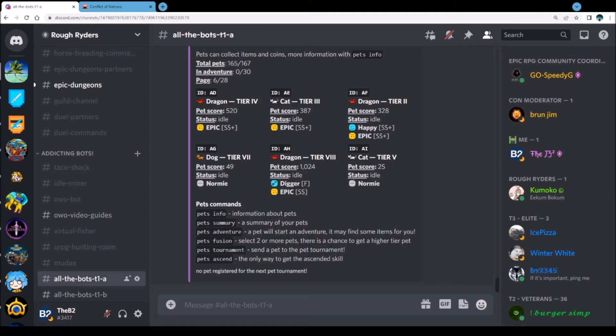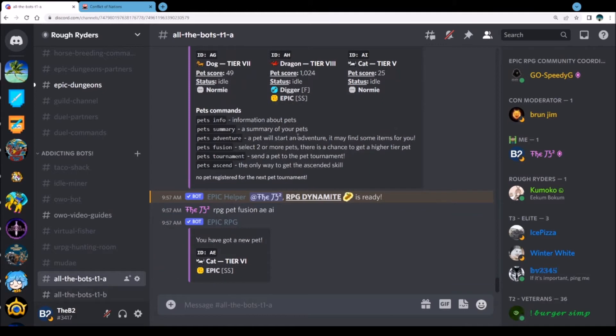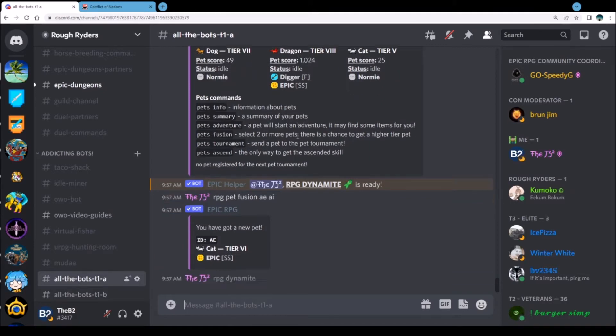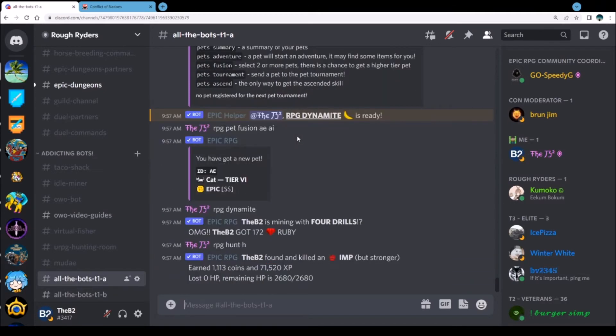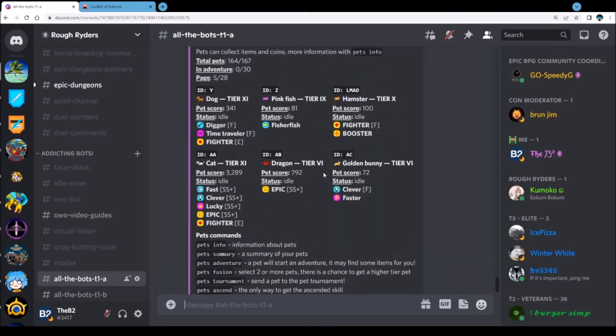I don't want to do that, it's still too low level. But I can get this one right here — let's do RPG pet fusion, let's do AE and AI. I know that one's going to go to a six just because the chances are so high. We now have an increased level on there. Let's go to pet five — we were looking to possibly do a six here.